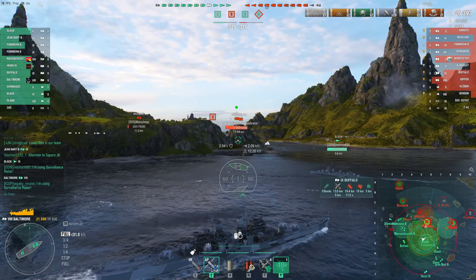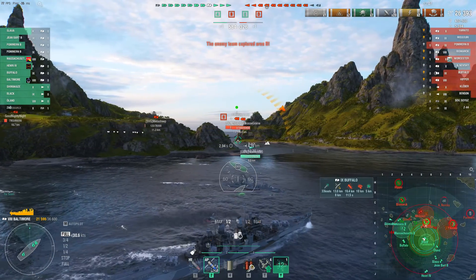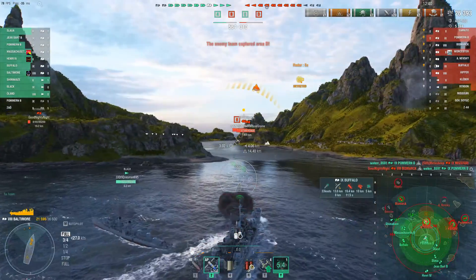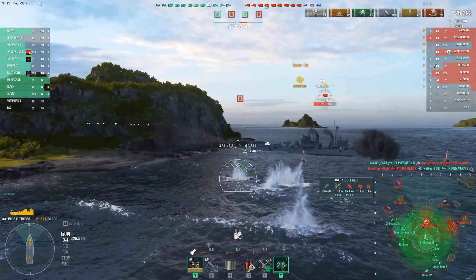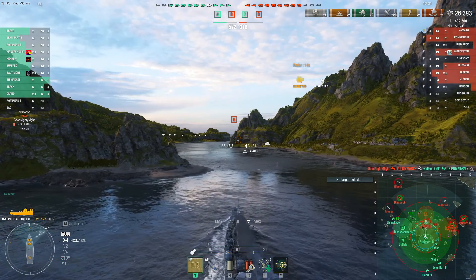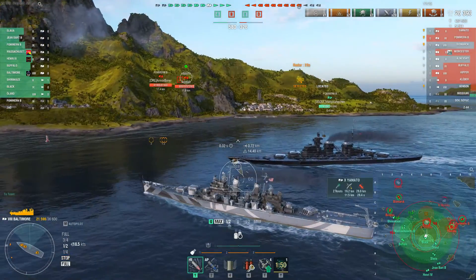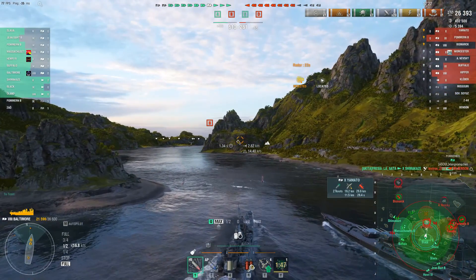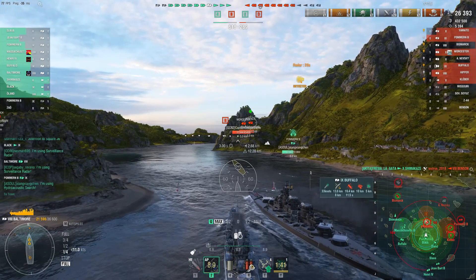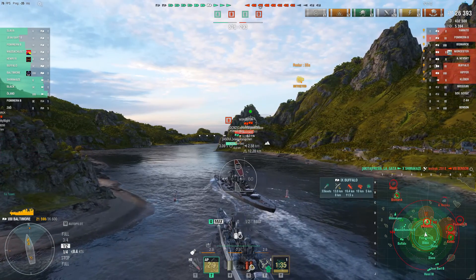Big picture: the good guys have the Alpha cap, the bad guys just secured the Delta cap. The good guys have pushed up quite a ways on the two and three line, and do manage to finish off the Missouri — but the Pomerania that did that gets burned down. Segebee is going nose in here. I think I'd probably stop here and let the Pomerania take the lead, and just follow the Pomerania in. He's got AP loaded — good, good, good.